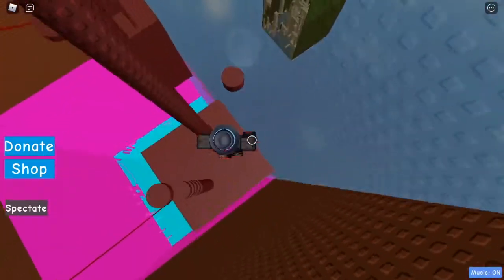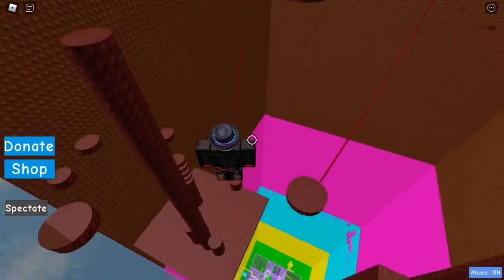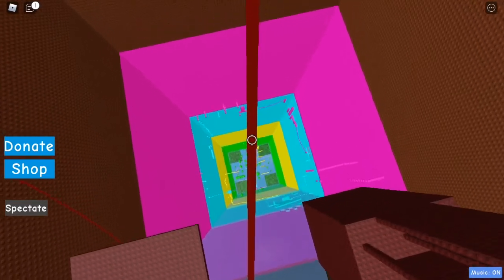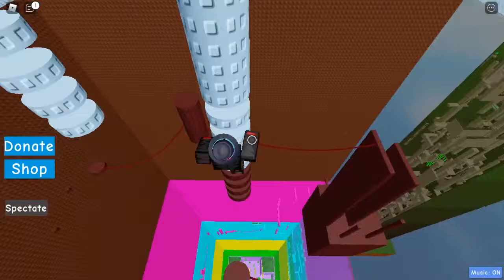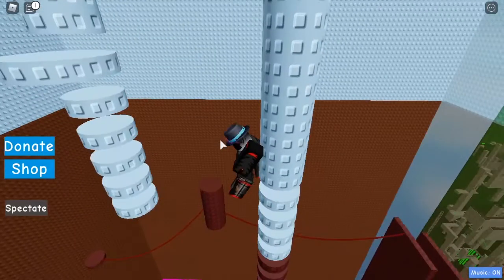Then we come up here - this one's really tiny so make sure you don't fall on it. Now from here we just jump over here, and for this tightrope just walk all the way to the end, come to this pole, and go all the way until your back is facing there.